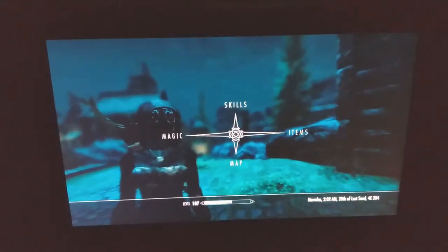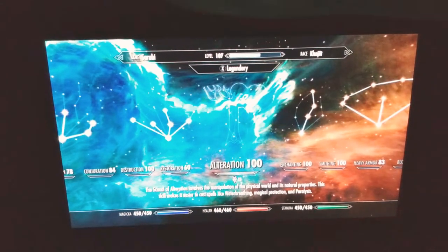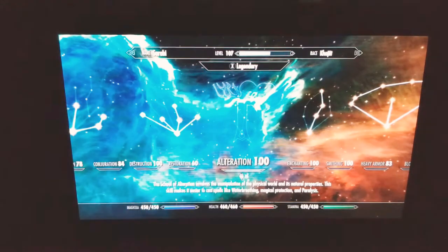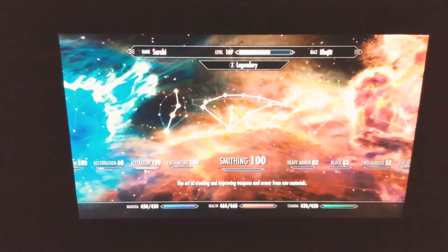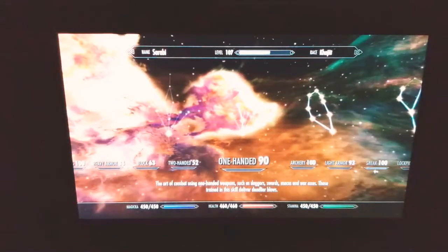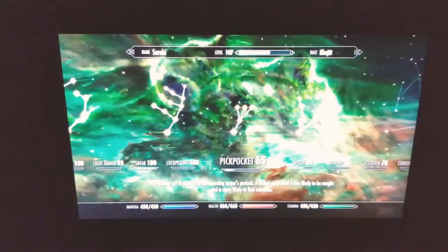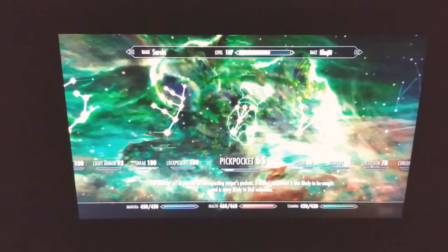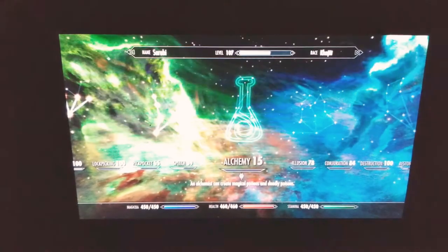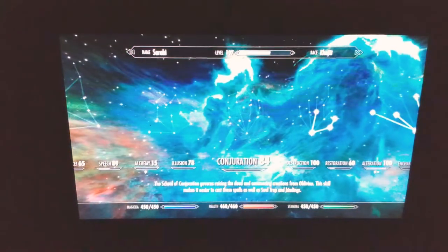As you can see her level is 100 — she's a level 107 character. She has 100 in Destruction, 60 in Restoration, and I've maxed out Alteration a total of 16 times. I've legendaries it 15 times. She has 100 in Enchanting, 100 in Smithing — I really should take those perks out honestly because I don't really smith all that much — and 83 in Heavy Armor. Right now I'm just training all her skills. 78 in Illusion, 84 in Conjuration.